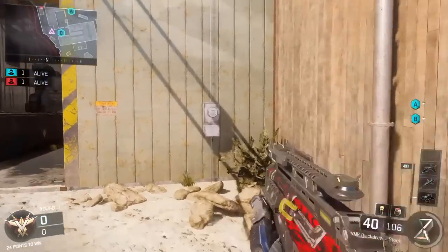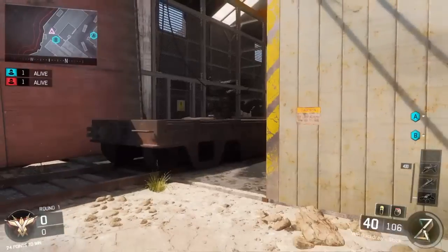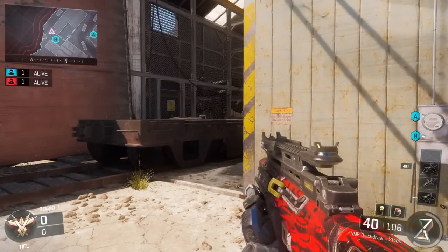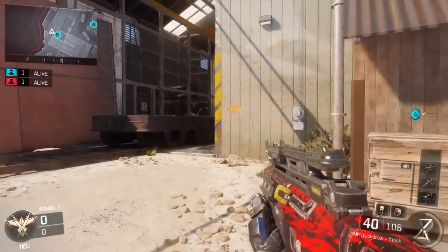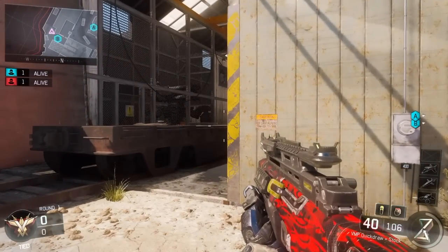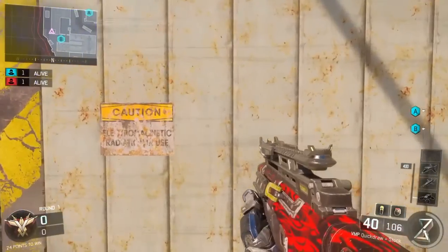Wiggle peeking is something that every good competitive player knows about. Basically it lets you get information — it lets you know when to push. Say you're on defensive side, you have an SMG and you want to check trains, but you don't want to get one-bursted by an M8. What you want to do is just wiggle.